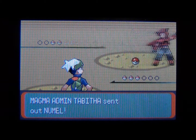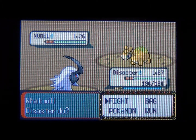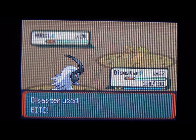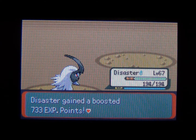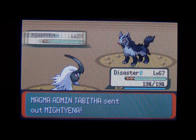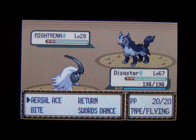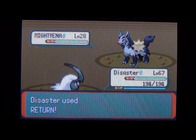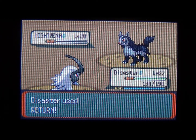Tabitha is going to use 4 Pokémon, all of which are similar to Team Leader Maxi's. First off, a Numel level 26 knowing Tackle, Ember, Magnitude, and Focus Energy. Next is a Mightyena level 28 knowing Odor Sleuth, Swagger, Roar, and Bite. If you're lower leveled and have trouble, watch out for Swagger — it will raise your attack and then confuse you.